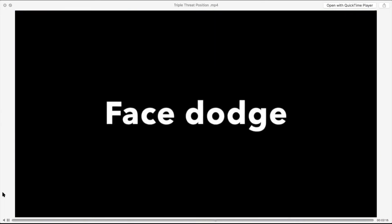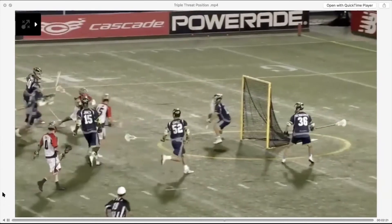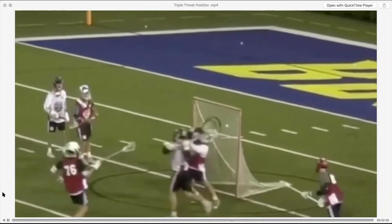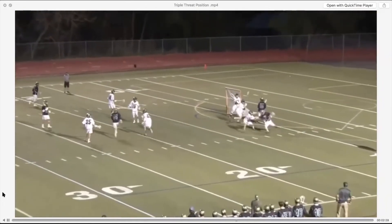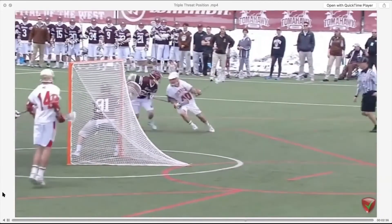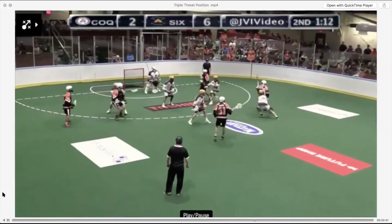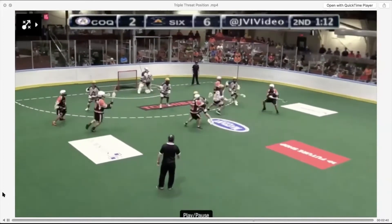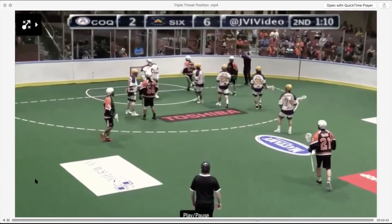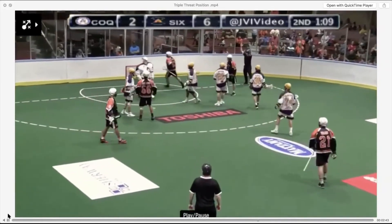Your face dodge — one of the first moves you learn — is all about a great windup. You've got to be able to sell the shot and then bring your stick across your face. You can go low to high on your windup face dodge, do it off a body bounce and a step back, or off a fade shot type of windup. Here, watch Austin Stats using double threat to triple threat to set up his face dodge.